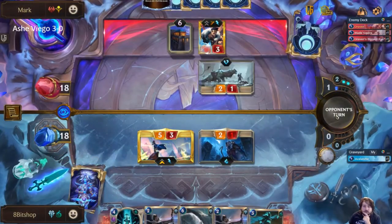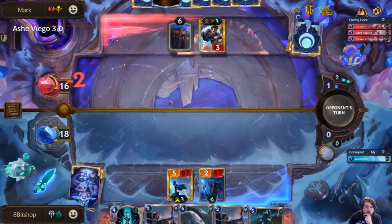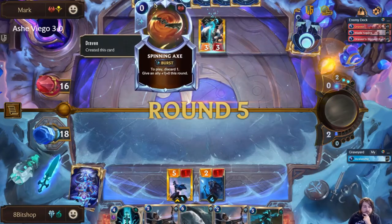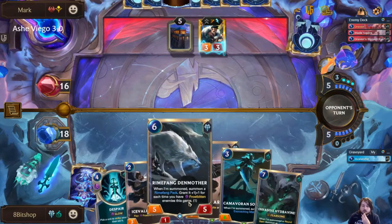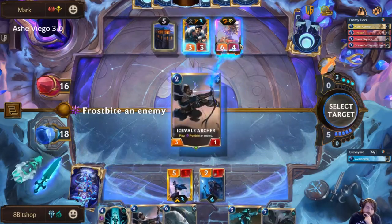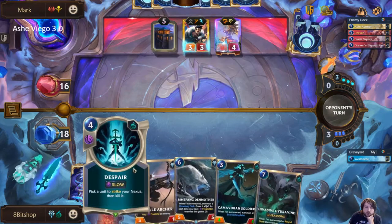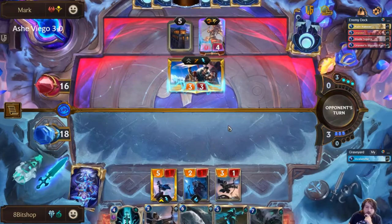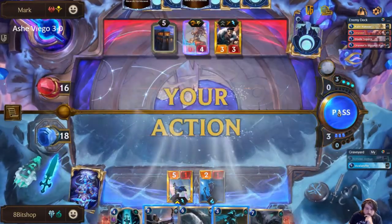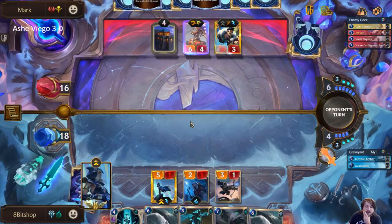They can actually kill Ash — they can block Ash, throw an axe down, and then kill her, which is annoying, but it's something I just need to force to have happen. They didn't play the axe, cool. They might be able to ping her or something, or they could have just not had something they were willing to discard. It gets through the spell shield, so I think that was more important this time around. We'll worry about killing the Draven next turn when we can actually Despair it. Hitting a lot of wolves while we're actually stacking Frostbites is going to be pretty good for us too.